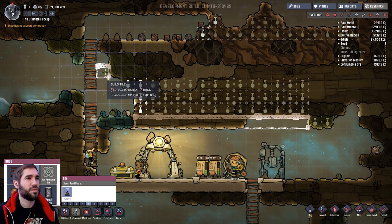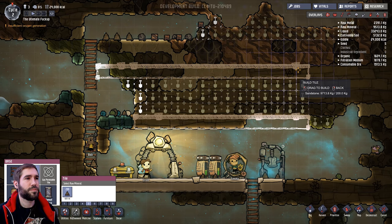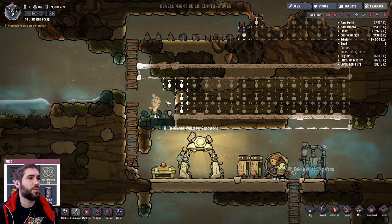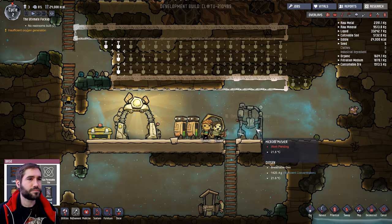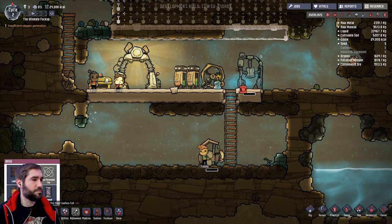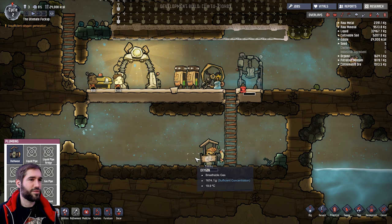If we want to make a nice place for them to sleep - yeah, I'm thinking there. We're going to need some batteries. We have an outhouse.